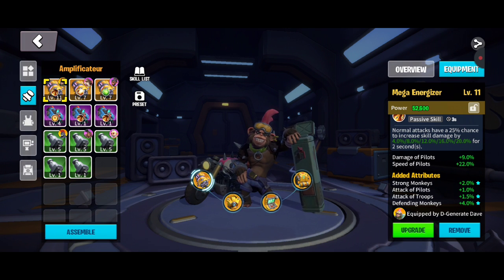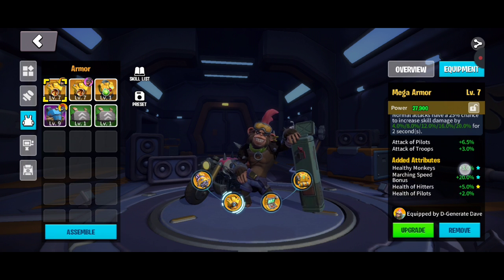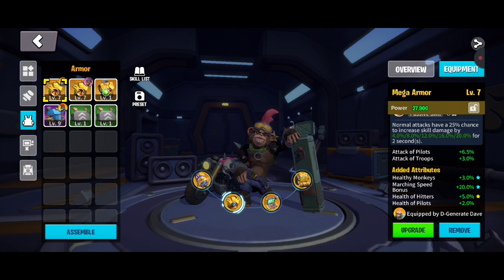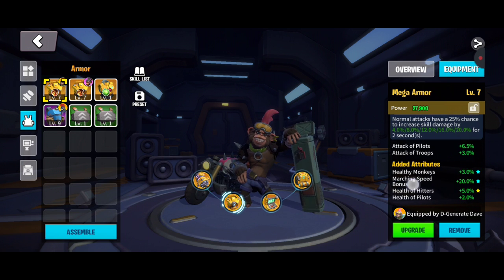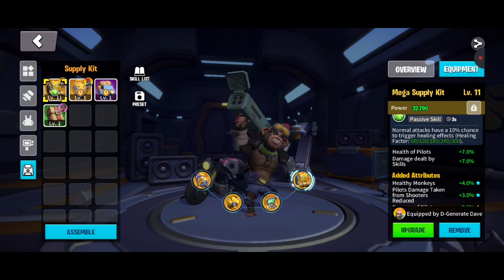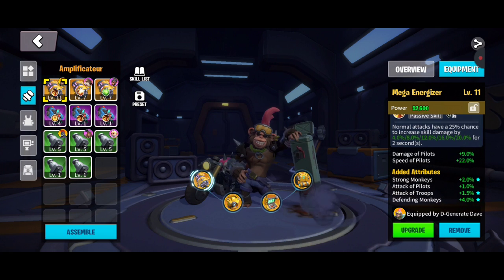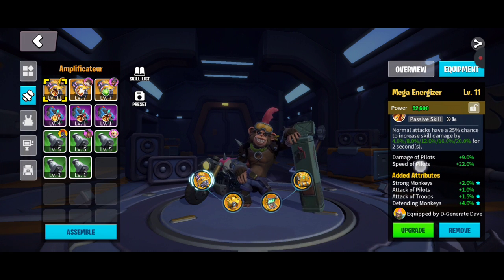For example: image of pilots 9%, speed 22% for pilots, with additional buffs rolled on each piece. They're all very focused on pilots. You can't guarantee these rolls — you may have to re-roll to get better ones depending on the dynamic. One of these even gives around a 20% speed-up.